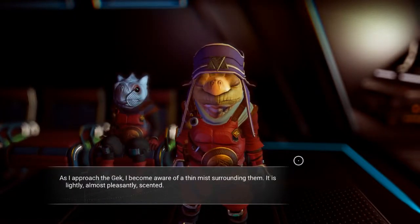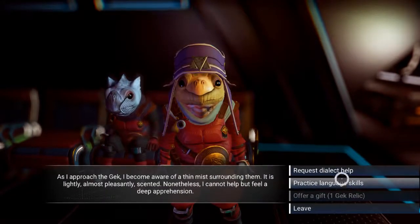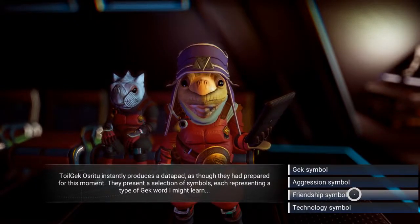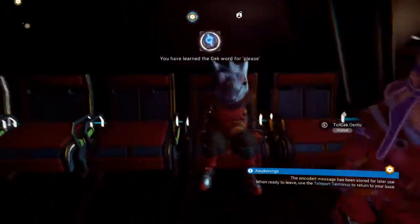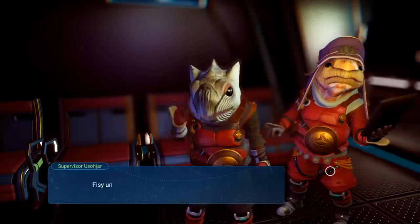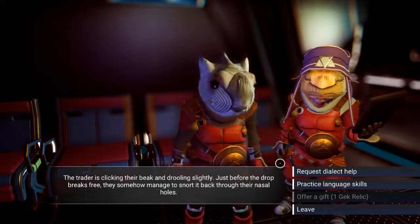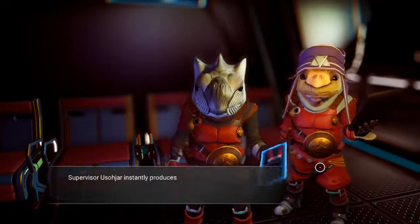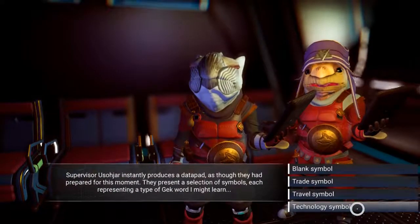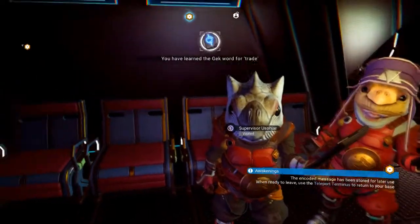As I approach the Gek I become aware of a thin mist surrounding them — it is lightly, almost pleasantly scented. Nonetheless I cannot help but feel a deep apprehension. They instantly produce another data pad. Friendship symbols — let's just learn all of the friendship stuff. The Gek is clicking their beak and drooling slightly — just before the drop breaks, they somehow manage to snort it back through their nasal holes. Quest for more dialogue help. Another data pad where I get to pick another thing — ooh, these are new. Trade symbol — neat, got the word for trade.